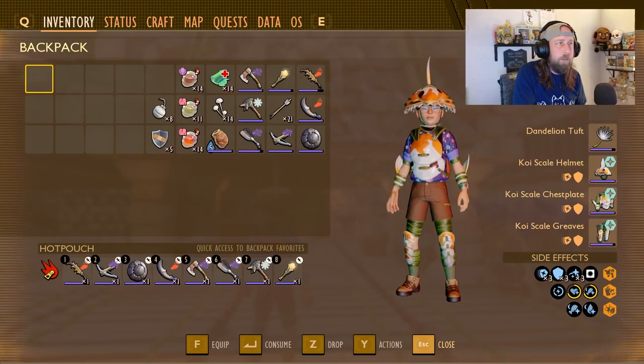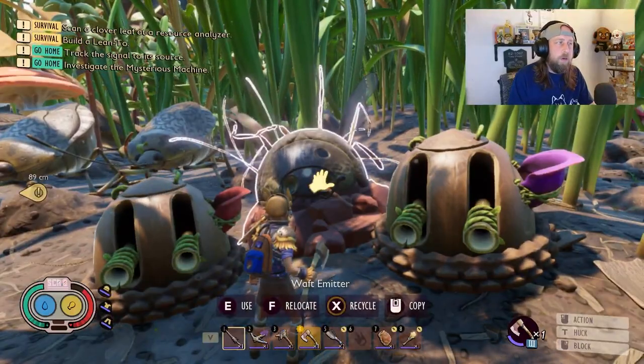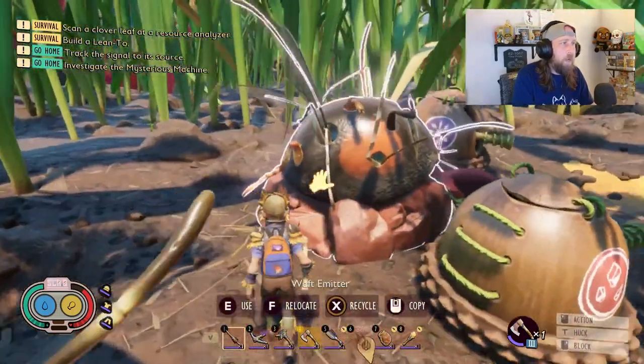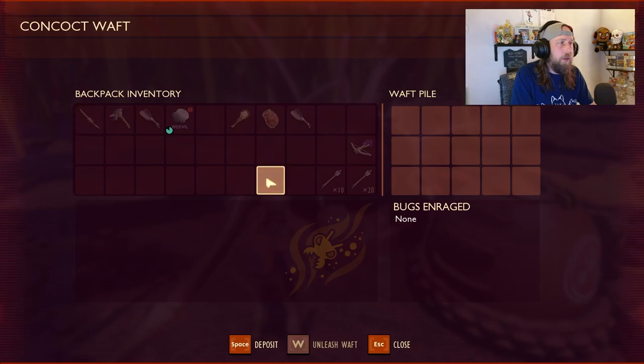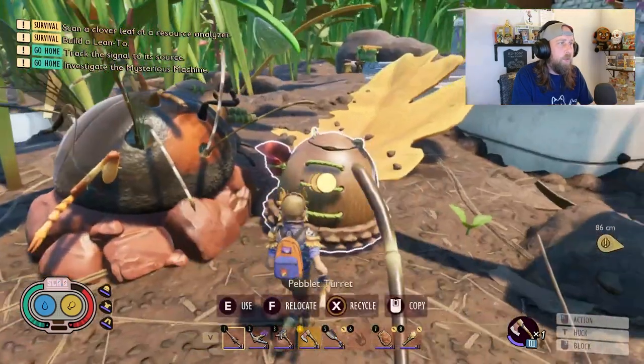We also have the waft emitter. Let's jump forward to my other save and show you guys that. The waft emitter is something that if you've played for a while, you probably have a ton of extra insect parts. This is a way they're allowing you to have insects come to you instead of going out hunting them. You put different insect parts in - red ant parts and stuff like that - and the more you put in, the more it enrages them, meaning more insects potentially come and they'll be tougher.